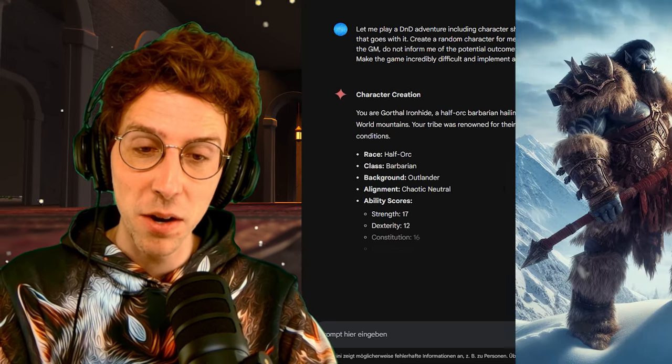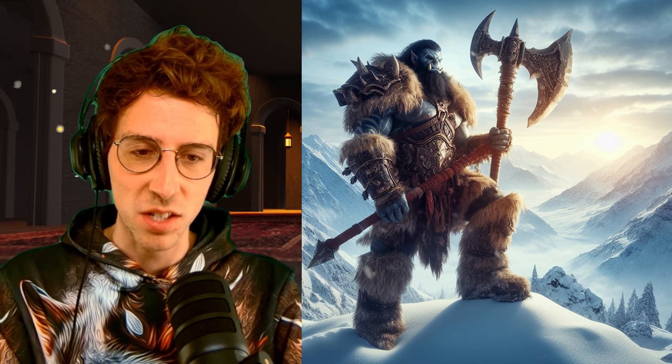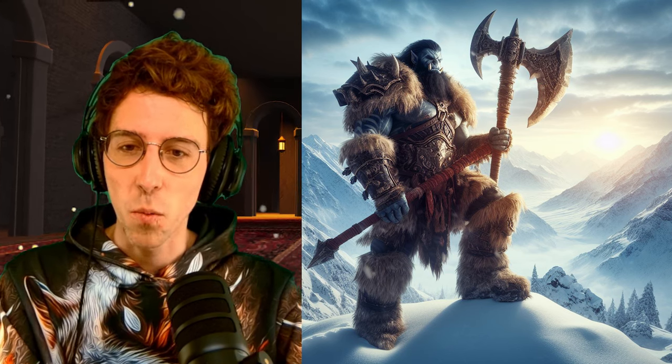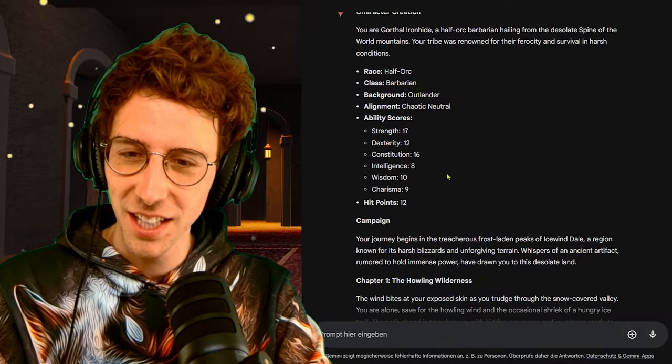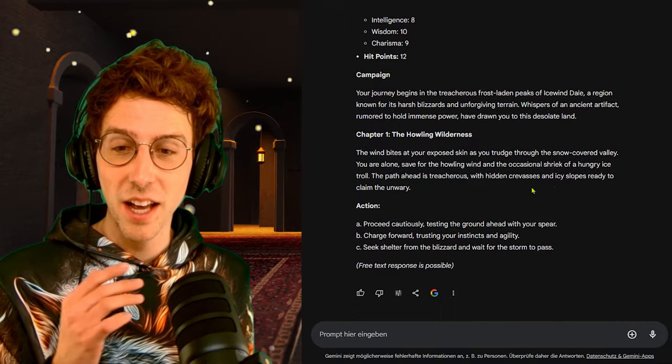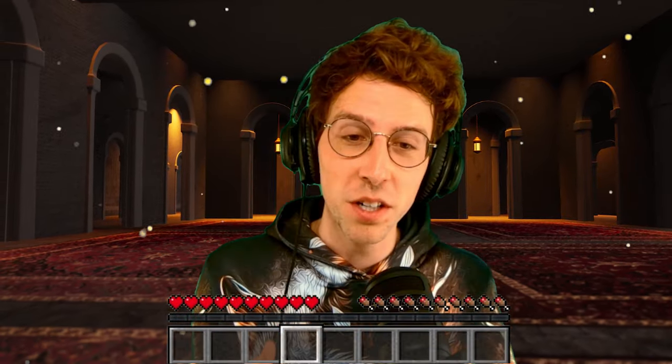Gorthal Ironhide, a half-orc barbarian hailing from the desolate Spine of the World mountains — your tribe was renowned for ferocity and survival in harsh conditions. Very cool. We have our character sheet with hit points, only 12, not so much. Our campaign begins in the treacherous, frost-laden peaks of Icewind Dale, known for harsh blizzards and unforgiving terrain. Whispers of an ancient artifact, rumored to hold immense power, have drawn you to this desolate land.